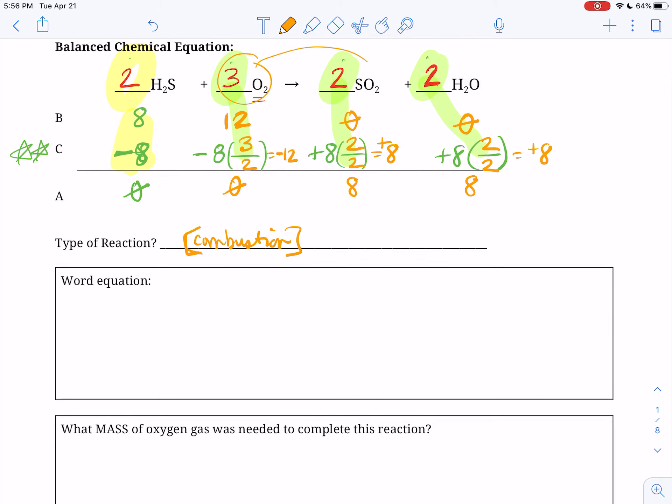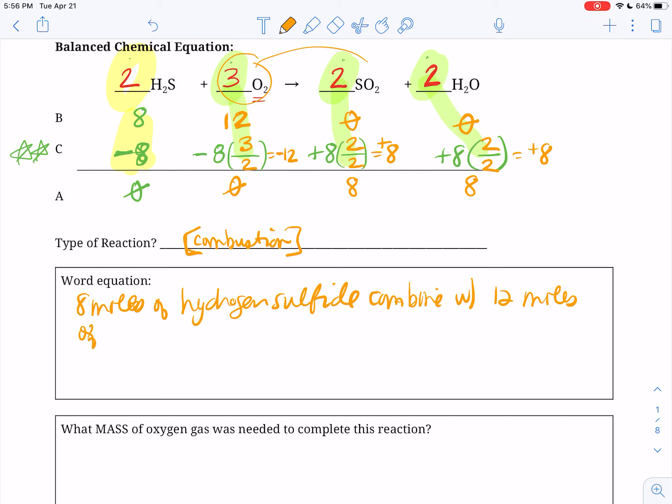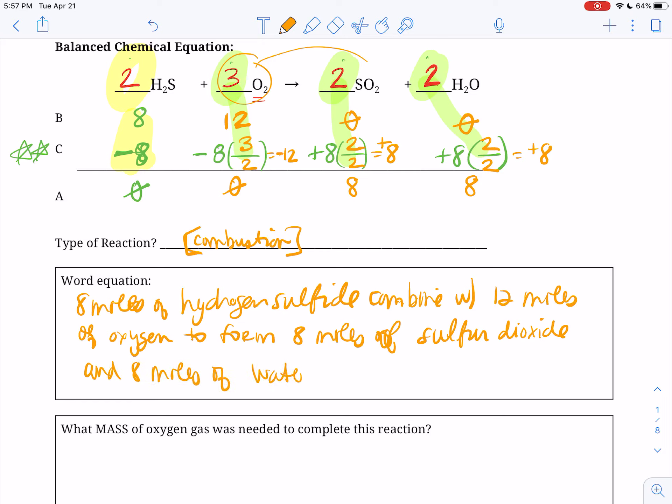So then we're going to write the word equation, which is going to be eight moles of hydrogen sulfide — remember you have to write the names, not the chemical formula here, this is a different kind of way to write it — combine with 12 moles of oxygen, to form eight moles of sulfur dioxide. I gave you that name because if it's one that's not common, I'll give it to you — and eight moles of water. So make sure you put the amounts; some people are forgetting the amounts, and you need to make sure that you name it correctly.